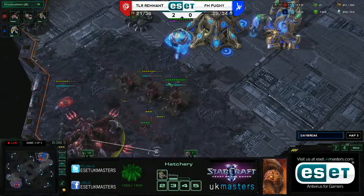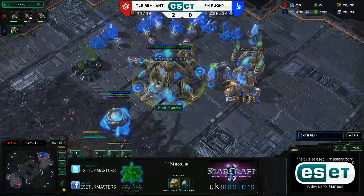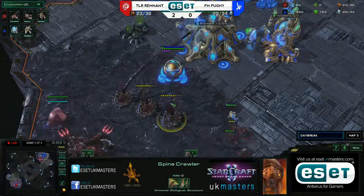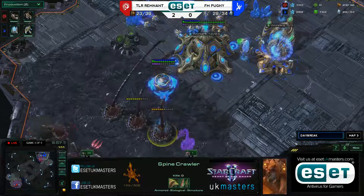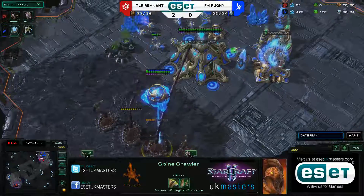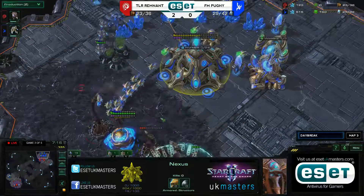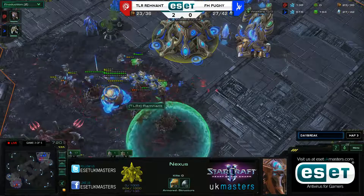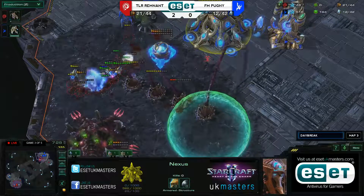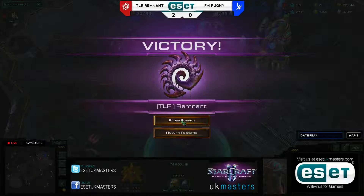The Mothership Core doesn't have a lot of damage. His Stalker is now out to help. I think Pughie's going to have to go soon — I think he's pretty much lost it already, actually. The Mothership Core does eight damage per hit and it is shooting pretty quickly. It's six damage on Spinecrawlers. The Nexus has already lost all of its shields. We have a Time Warp going down, all the probes being pulled, but I don't think it's going to be enough. The Queen might even win the fight against the Mothership Core, and that actually has to retreat as well. GG — and Remnant is going to win this 3-0.